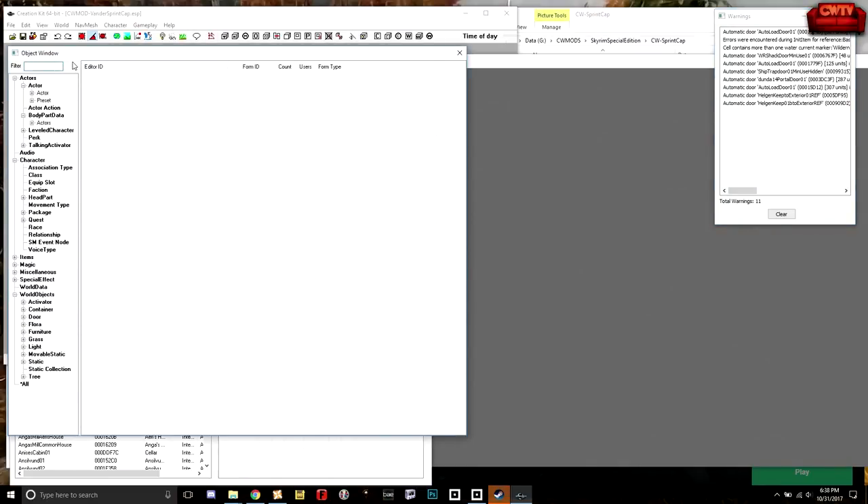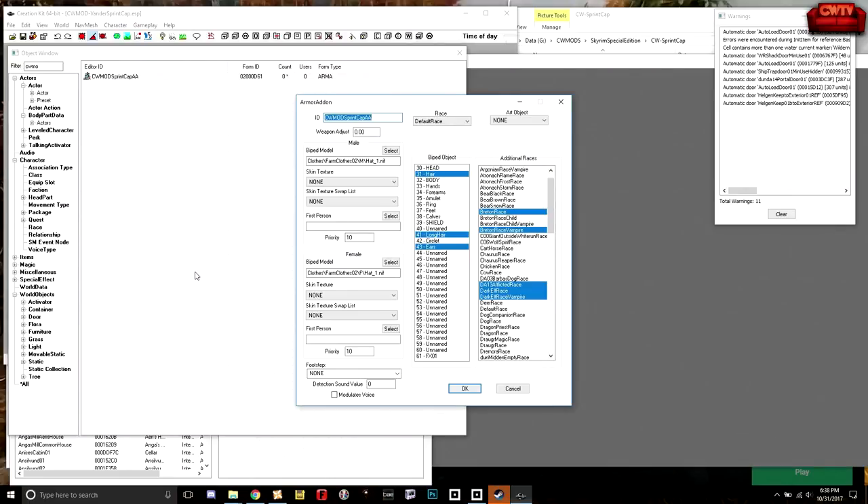Now we're back in. Because this is a piece of clothing, there's really only one file reference in Creation Kit for it. However, if it's a piece of armor, it will have two entries — an armor add-on file like this, and another file associated with it that has the same name usually without the AA. The two of those together make a piece of armor. The armor add-on tells it the mesh to use, what it applies to on the body, and which races can use it.